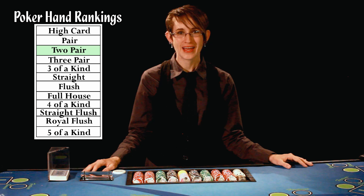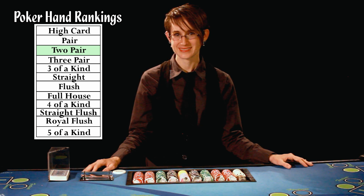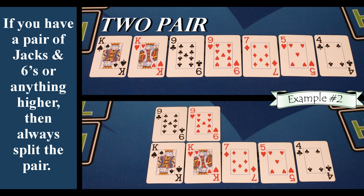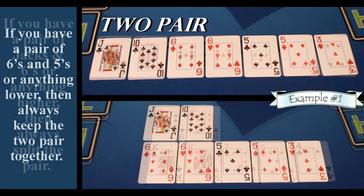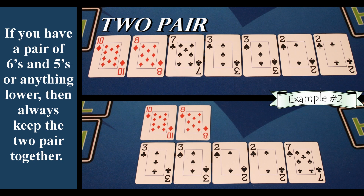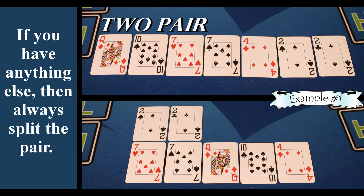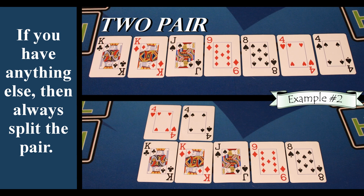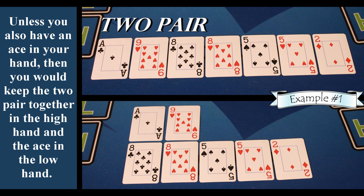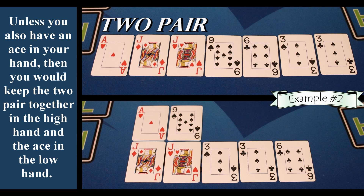After one pair is two pair, and this is where it gets a little more in depth. But don't worry, we have a rule that will help you out. The two pair rule can be broken down like this: if you have a pair of jacks and sixes or anything higher, then always split the pair. If you have a pair of sixes and fives or anything lower, then always keep the two pair together. If you have anything else, then always split the pair.